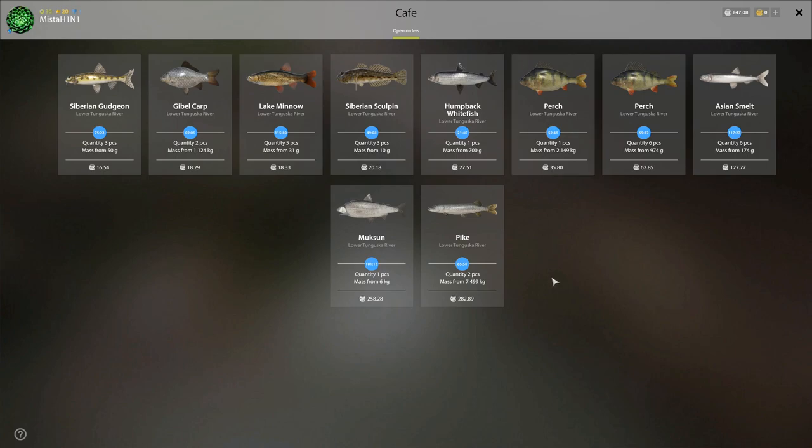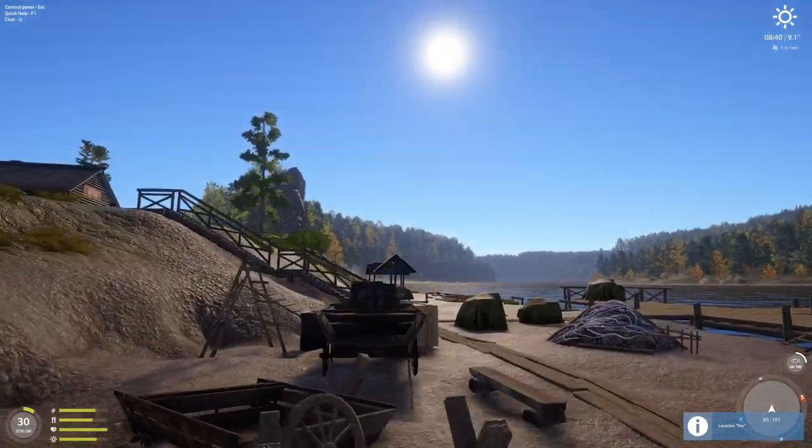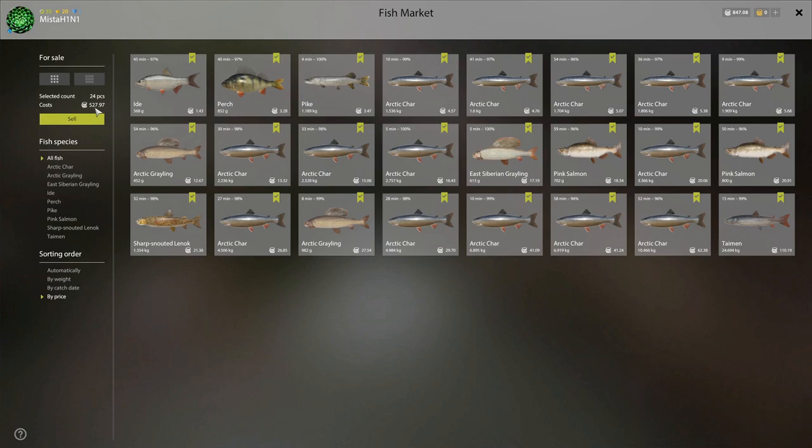We've got absolutely nothing of interest for the cafe. Let's go to the fish market — look at that taimen! 25 kg is worth 110 silver, though the rod damage was insane. Arctic char at 10 kg: 62 silver; then 41, 40, 30, 27, 26 silver. The sharp-snouted lenok is 21 silver for just 1.3 kg — very expensive. And the 800 gram pink salmon is 20 silver — that's seriously good money. 527 silver in one hour!